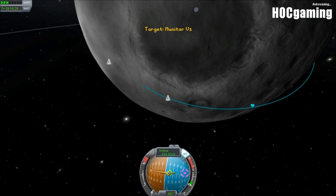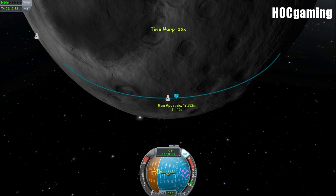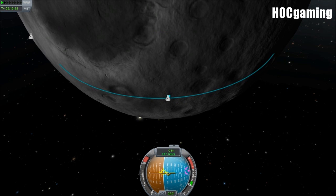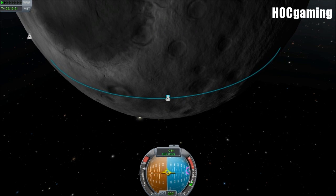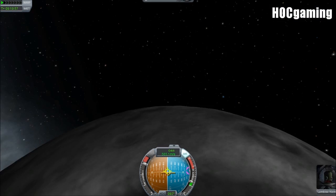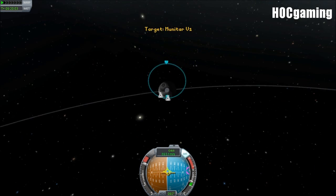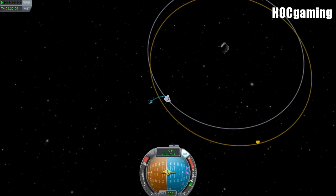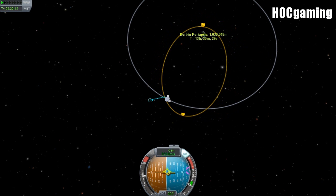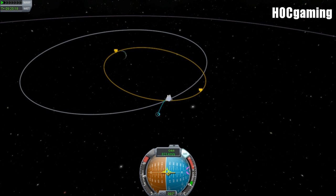How much fuel? Not that much. Warping to apoapsis - there we are. Ready to burn. We do have a stronger engine than the LV-909 and it's just as efficient, but can we make this tiny amount of fuel work? The periapsis is dipping - no, we've just run out of fuel. That is ridiculous.